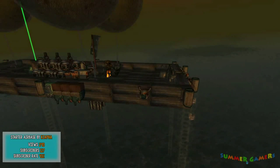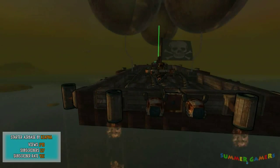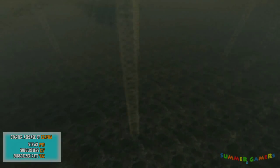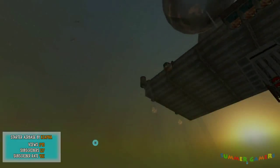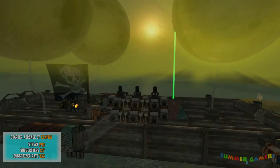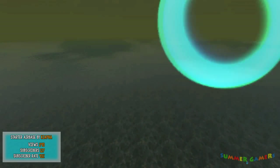At number four, with 293 views, 127 subscribers, and a 43% subscriber rate, we have the Starter Airbase by KPHA. It has lots of stabilizers because this is an airbase, and without them it would not be stable at all — it would not work. It's held up by three balloons, it has repair tentacles, eight downward-facing missiles to shoot ships below and kill them, thrusters to go forward, a decently sized engine, and ammo and fuel supplies along with a nicely placed pirate flag.